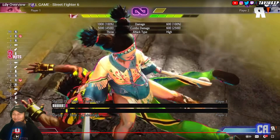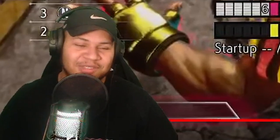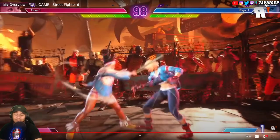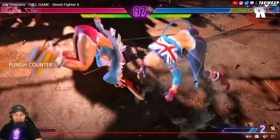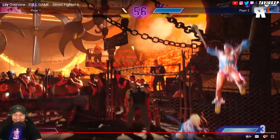Condor Spire into this level three super — plus one into the command grab — I don't know if it's real but hey, conditioning. She got a whip punish right there — pressed fierce and got grabbed. But now you're back at full screen, so it's not necessarily always worth it. You can check the match I've played against her — that's death if that gets blocked.